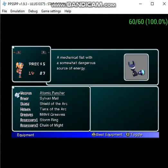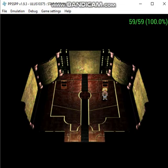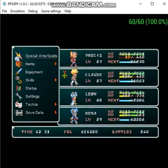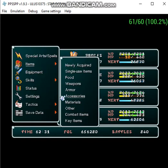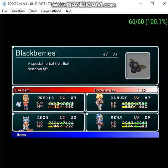Looking really good, so let's go. Let's check armor. Single-use item — Blackberries for Leon. Farina.